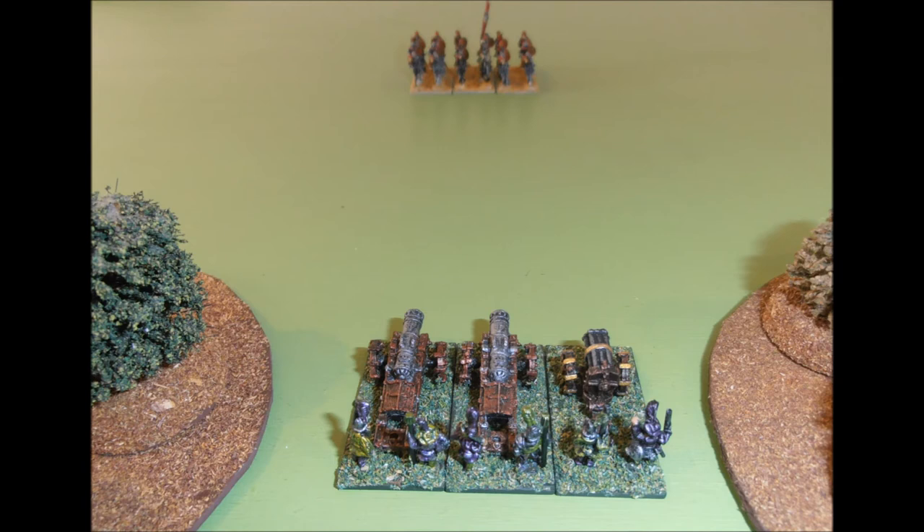Always try to minimise the risk of being charged, by using point defence artillery like the Hellblaster. In this example, the charging cavalry are likely to sustain 6 hits from the stand-and-shoot, which will be enough to remove at least one stand and may end up winning the combat for the artillery.